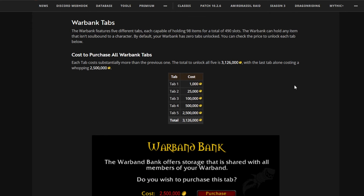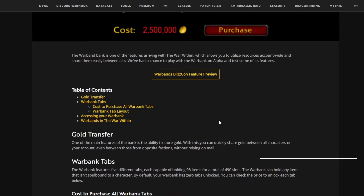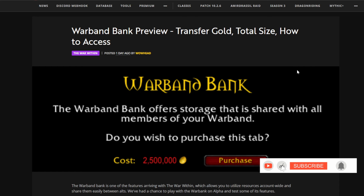The most important thing everybody should do right now is farm for gold — gold making is going to be on the rise. A lot of people are going to be doing this, so make sure you keep farming gold until this comes out and you'll have enough to get the warbank tabs. Hopefully you enjoyed today's video — check out the affiliate links, please like and subscribe, and I'll see you in the next one.